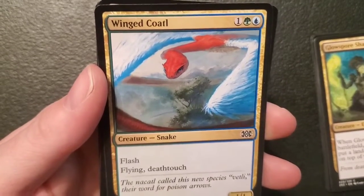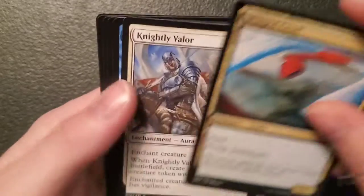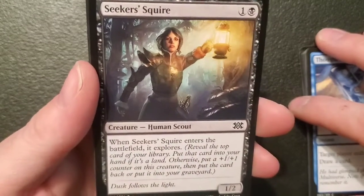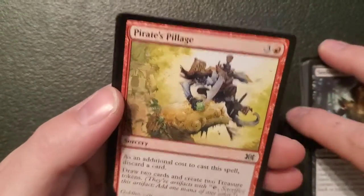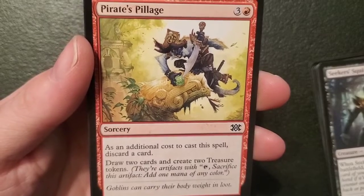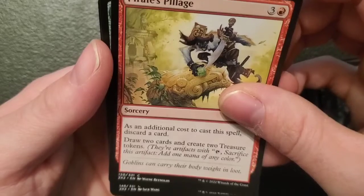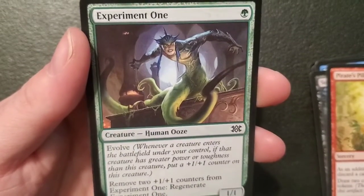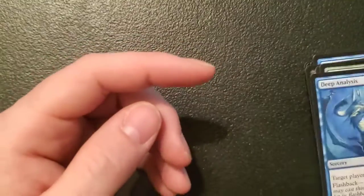Winged Coatl — a one-one snake for one, a forest and an island: got flash, flying and deathtouch. You're cruel — does all kinds of nifty stuff. Another Knightly Valor. Thought Scour. Seeker Squire — a one-two human for one and a swamp: when it enters the battlefield it explores. You look cool though. Pirate's Pillage — a sorcery for three and a mountain: as an additional cost discard a card, draw two cards and create two treasure tokens — just like the other ones except more expensive. Experiment One — a one-one human ooze for one forest, got evolve: remove two one-one counters from it to regenerate it. It's an evolver for one — that's pretty cool.